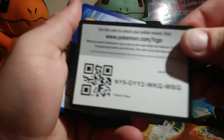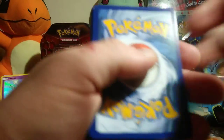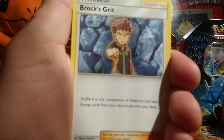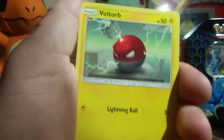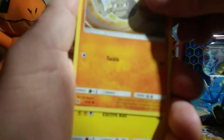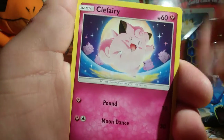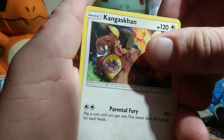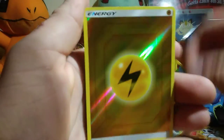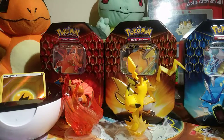Alright Shiny Mewtwo pack — code card, four to the front, flip for the rare. Steel energy, Rocks Gym, Misty's Gem, Chancey, Ekans, Voltorb, Geodude, Pikachu, Clefairy — Kangaskhan for the rare, and a holographic Electric energy. Alright.